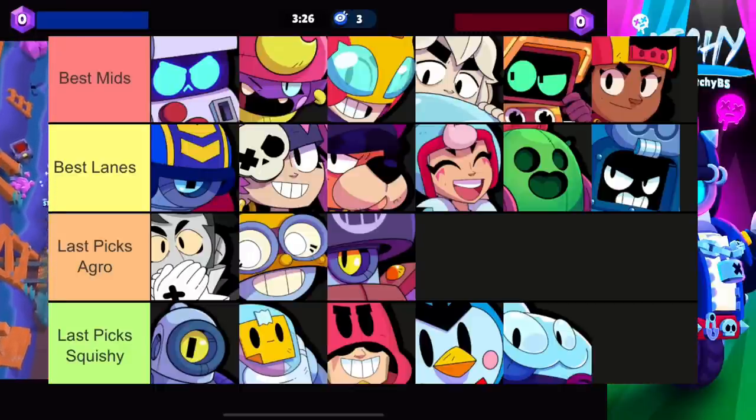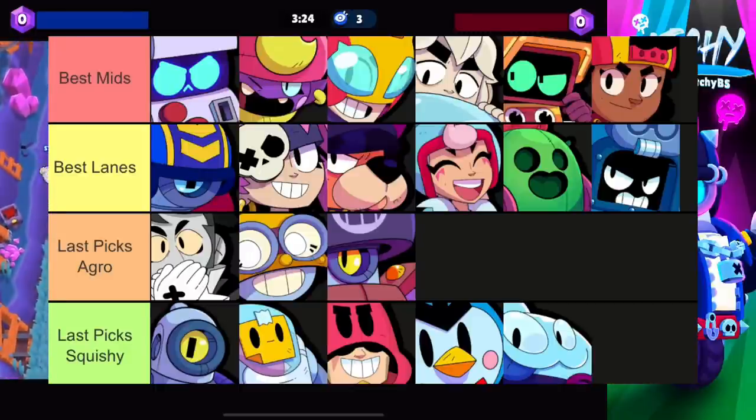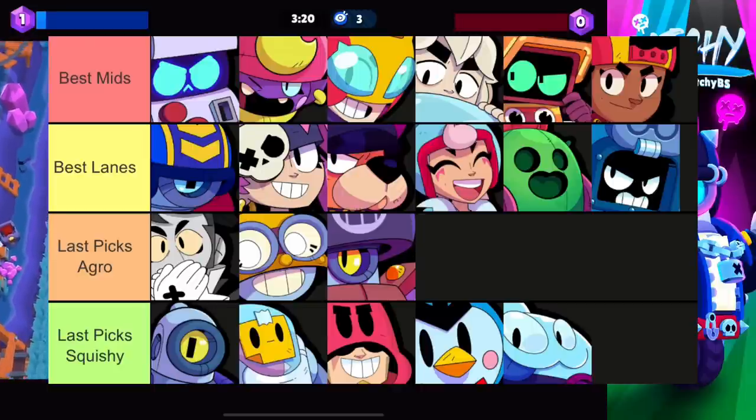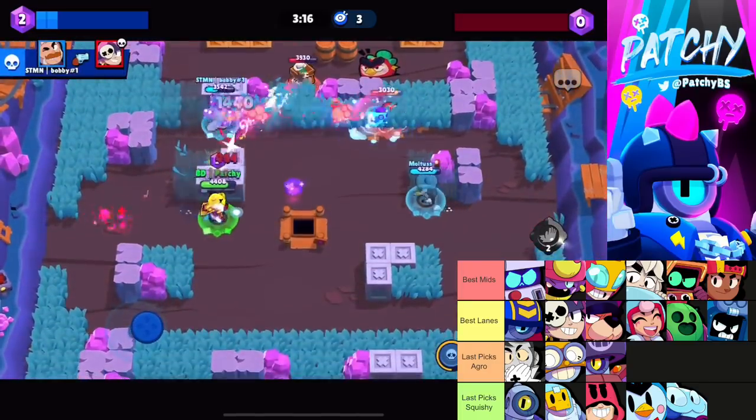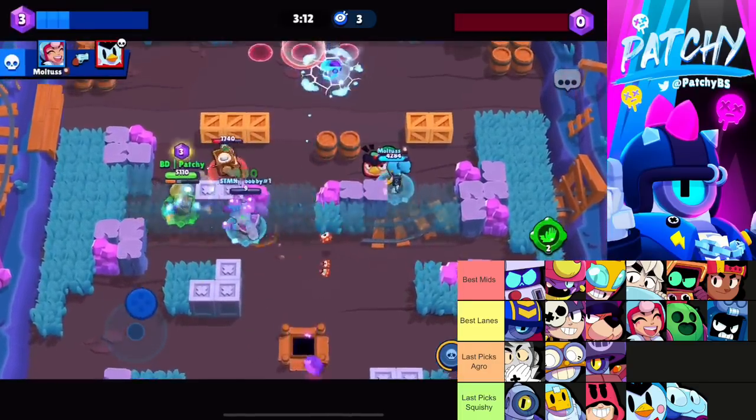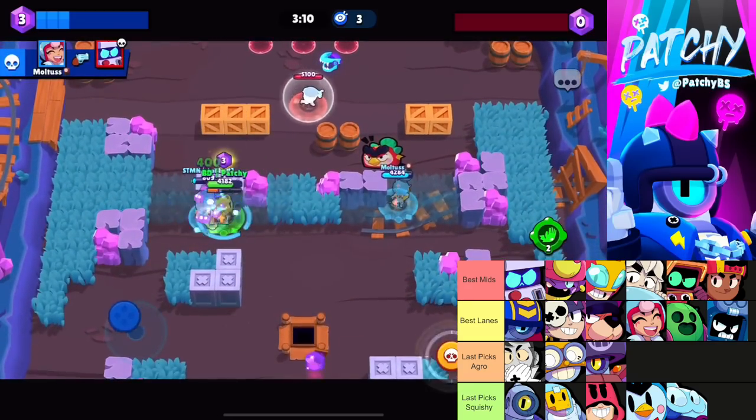Starting with Hard Rock Mine, for the mid you want high HP brawlers: 8-Bit, RT, Gene, Mag, and sometimes Gus — all with at least 4,000 HP. Brawlers like Piper and Belle will get melted too quickly.